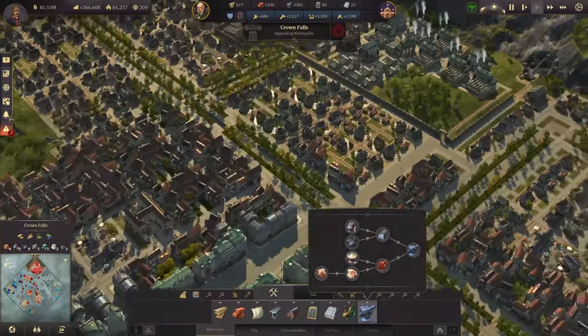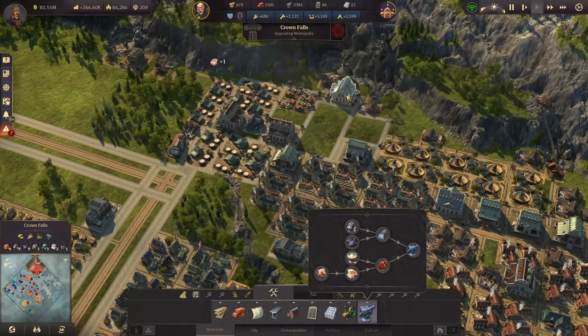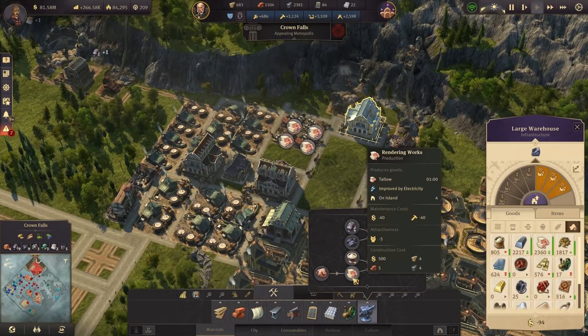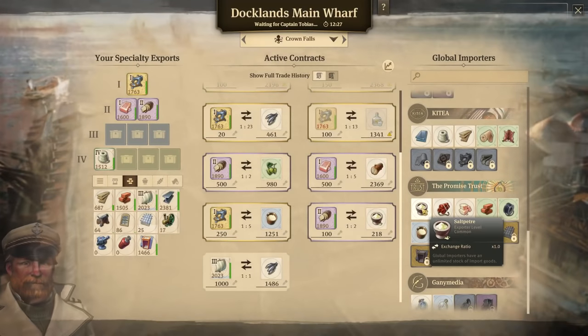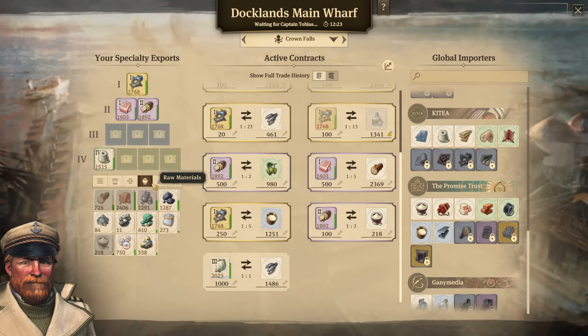We do need our rendering works. That's why I said we don't need to destroy all of the rendering works; we still have a couple available and that should be enough for a surplus. Talo is looking fine, but saltpeter is not so fine — we need to import it. There it is: saltpeter, and we should already have some in store.